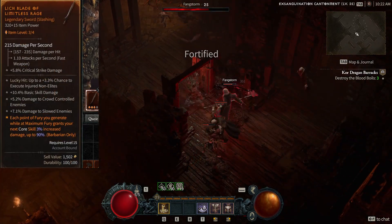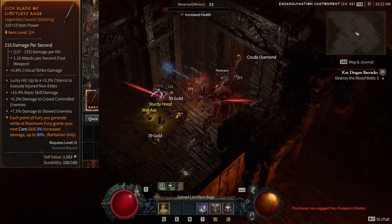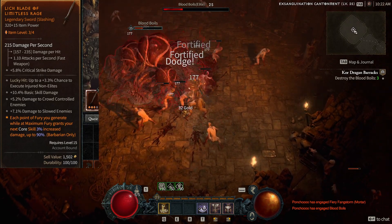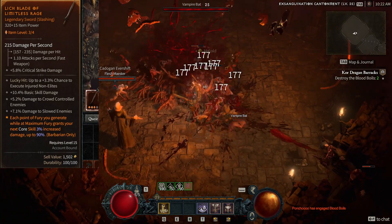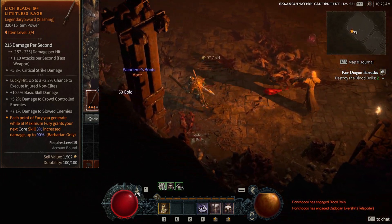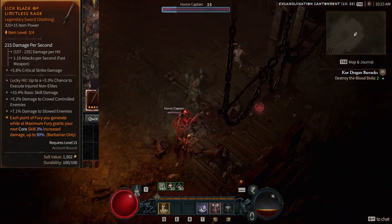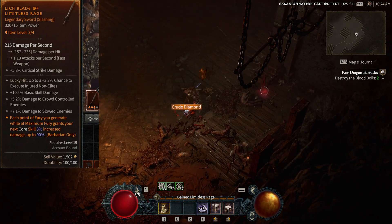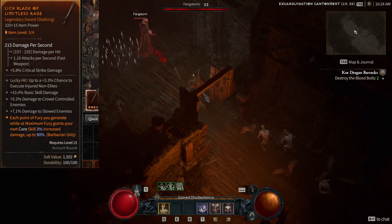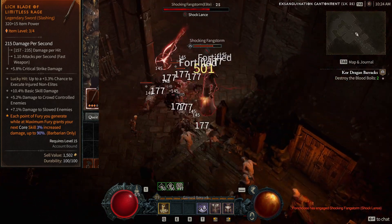Each point of fury you generate at maximum fury grants your next core skill 3% increased damage up to 90%. This is the one that doesn't line up quite as perfectly with fury generation — it does take a couple extra left clicks to get to the full 90% — and the 3% per point is a fairly low roll for this aspect. But it's another thing contributing to that hammer drop — we're stacking up into the multiple hundred percent damage when we drop that hammer. It has the chance to crit too, so while it's no upheaval — not going to be like those crazy upheaval overpower builds doing 20–30k in a hit — this will consistently do five, six, seven thousand on a good hit.